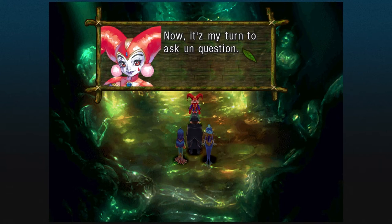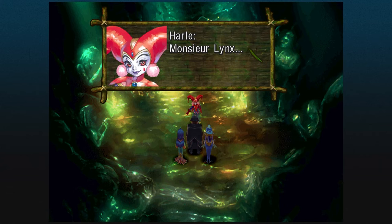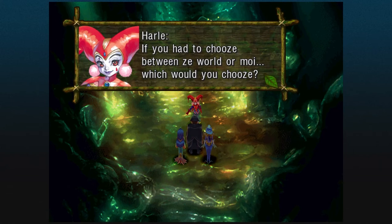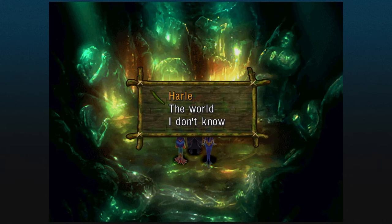It's time for Harley to ask us a very important question: 'If you had to choose between the world or moi, which would you choose?' You can either choose Harley, the World, or I Don't Know. We want to pick the last option. This is why we are creating a new save file, because we will pick other options later on.